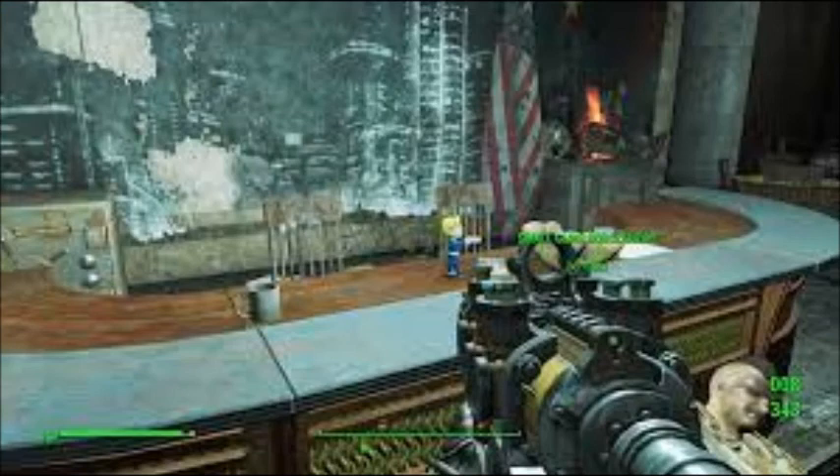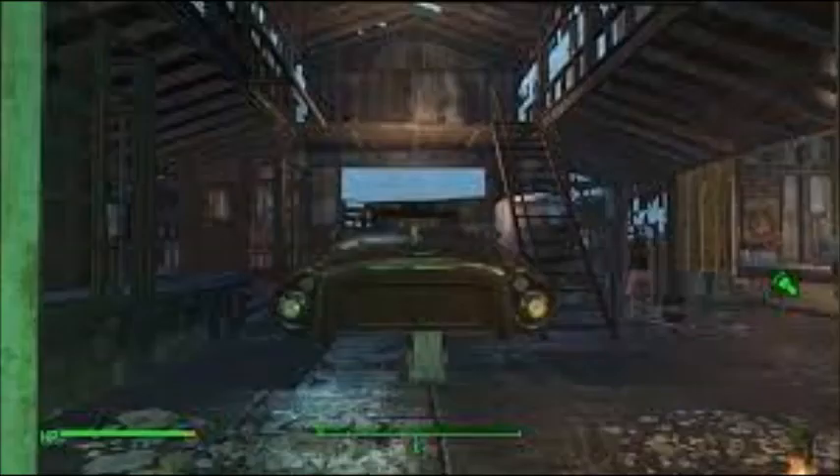The Small Guns bobblehead is in Gunners Plaza, on a broadcast desk on the ground floor west side of the building. The Unarmed bobblehead is in the Atom Cats Garage, on the hood of a rusty car in the main warehouse.